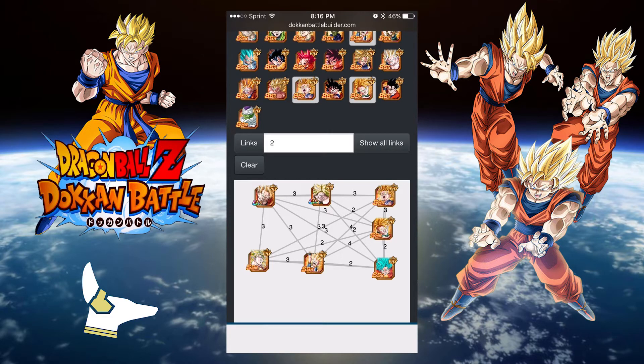I'm actually looking forward to the Gohan AGL unit — just to see how he fits in my team and runs with Kid Boo, since he'll help with key support. I'm definitely going to show off Gohan in a future video. Hopefully this video helped you build a team. If you need help, message me on Twitter, Facebook, or in the comments. Please like, subscribe, and comment — until next time, peace!